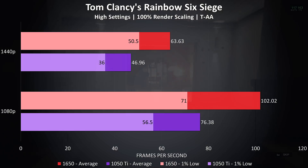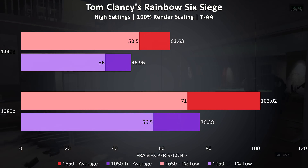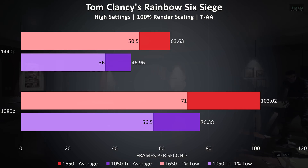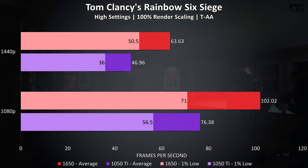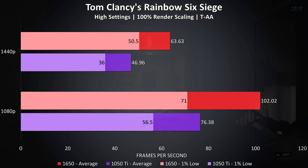Rainbow Six Siege was tested using the built-in benchmark at high settings. This is a game I've found to perform better with Nvidia's newer Turing architecture, and it was seeing quite a nice improvement with the 1650 — 33.5% higher average FPS over the 1050 Ti at 1080p and a 35% boost at 1440p.